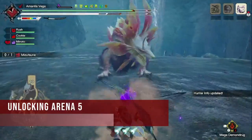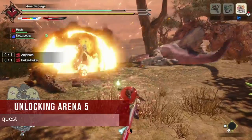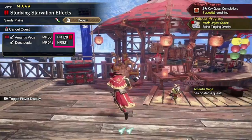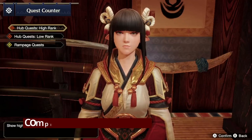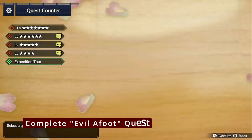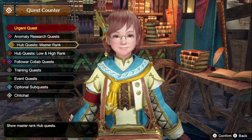There are also a few requirements in order to unlock the Arena 5 quest — one of them is needing to reach HR 7, and the other is completing the Hub's 7-star quest, Evil Afoot, from Minato in Rise, or Tsutai if you are playing in Sunbreak.